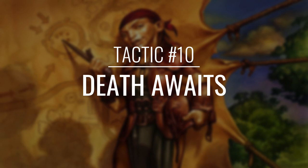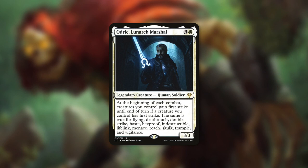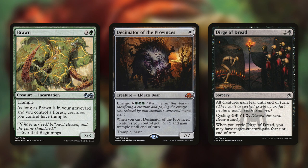But after we get set up, how do we finish out the game? Let's find out in tactic number 10: Death Awaits. First up there's Odric, Lunarch Marshal, which can really help our creatures in combat — at the beginning of each combat, creatures you control gain first strike until end of turn if a creature you control has first strike, and the same is true for flying, deathtouch, double strike, haste, hexproof, indestructible, lifelink, menace, reach, skulk, trample, and vigilance. So this is a great way to spread all of our keywords around including our commander's. And then we've got some ways to pump our team with Overrun, Overwhelming Stampede, and Dragonthrone of Tarkir. Overrun gives all our creatures +3/+3 and trample until end of turn. Overwhelming Stampede can be even bigger — creatures you control gain trample and get +X/+X where X is the greatest power among creatures you control. Dragonthrone of Tarkir is essentially a repeatable version of this on an equipment. Next up there's Boneyard Wurm, which can do a ton of work just by being in our graveyard — if Boneyard Wurm is in our graveyard and we control a forest, creatures we control have trample. And then there's Decimator of the Provinces, which has a emerge cost, and when you cast it creatures you control get +2/+2 and gain trample until end of turn — we should be able to easily cast this the turn after we reanimate all of our creatures and win from there. A flexible spell that can help us is Dirge of Dread — all creatures gain fear until end of turn, and we can cycle it for 1 and a black so that target creature gains fear until end of turn.